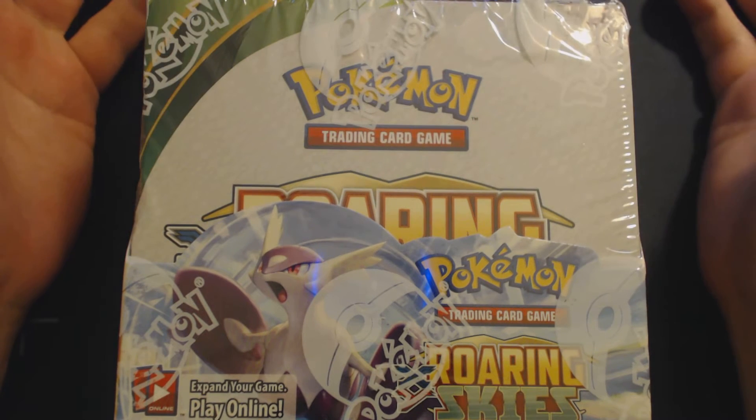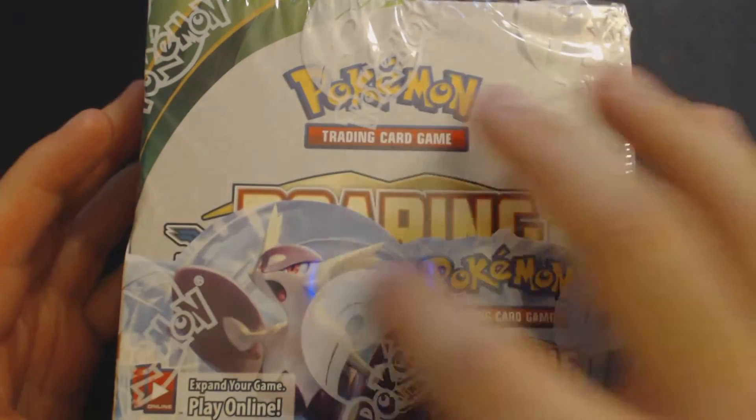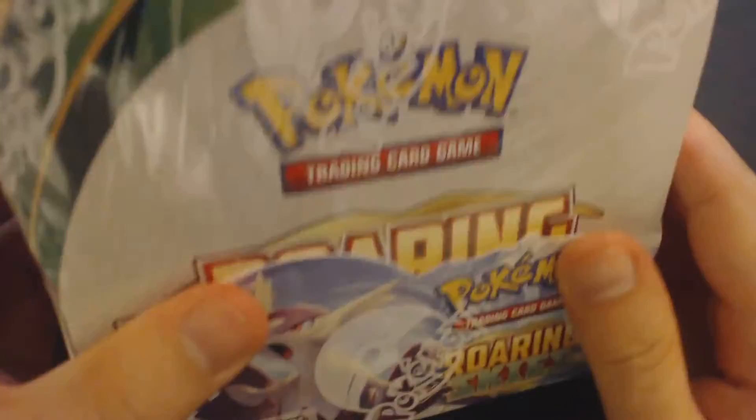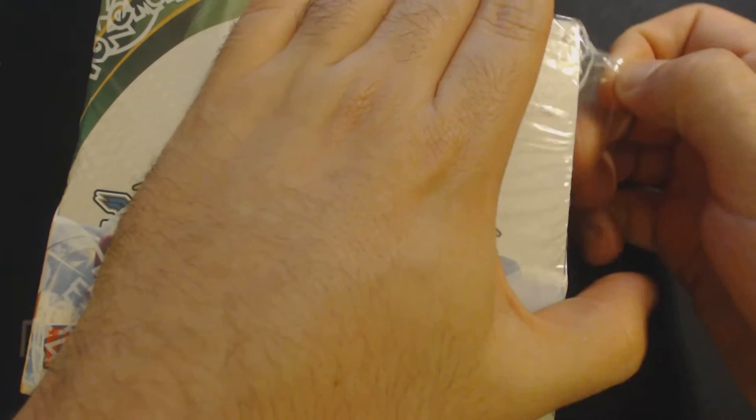Before we crack it open, let's show you the major security feature that you're going to see in these boxes — the Pokemon Pokéball symbols that adorn the entirety of the box. They don't actually adorn the box itself; they're on the shrink wrap, and you'll see that once I take it off. But if you don't see those Pokéballs, you're not opening a legitimate Pokemon box.